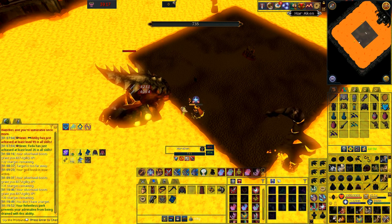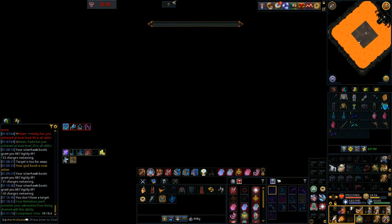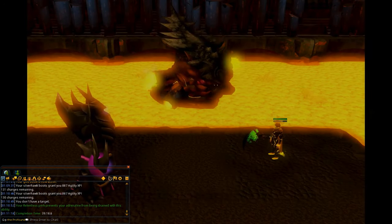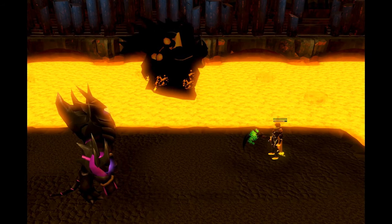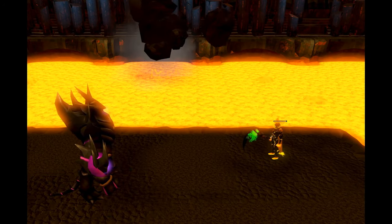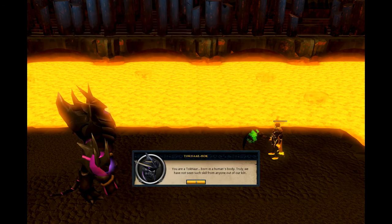Overall, the whole fight is basically just a normal Kiln run with some extra style swapping. You can remove styles if you want, but just be aware you'll need to clear more waves with Necromancy — for example, if you only bring melee and mage, you'll need to clear 13 waves with Necromancy.